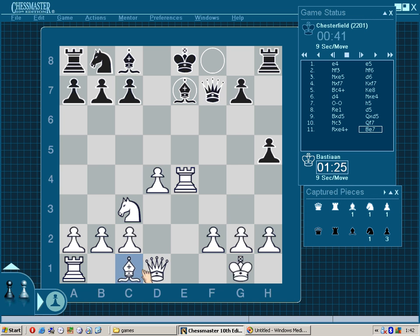Bishop to e7. I can develop with tempo and bring more pressure on the piece on e7. Black will have to waste moves to protect this piece. We're seeing knight to c6 — bringing another defender. Now I cannot play knight to d5 just yet because of simply queen takes, and I will be down a piece. But I can increase pressure on e7 by playing queen to e1 or queen to e2, strengthening the e-file.